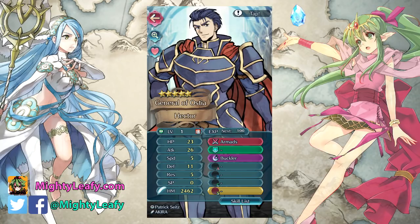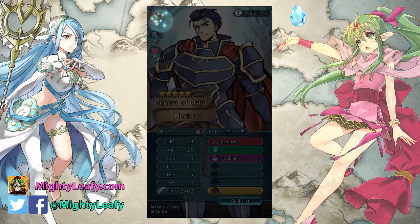This Hector is normal speed, minus HP. 5 res means plus res — minus HP, plus res. Hey, that's not bad. He's going to cap out at 22 res. There's a mage meta going on — everybody's running mages. He's going to have 49 HP, which is plenty. My other Hector is minus res at 16 res; this one will be 22 res — that's 6 more res than my other Hector. This is awesome, man.